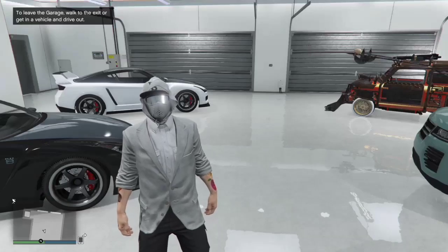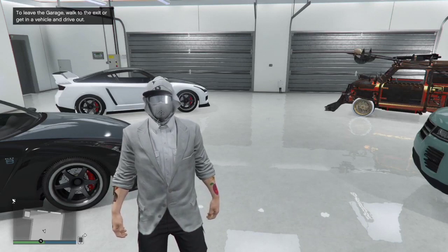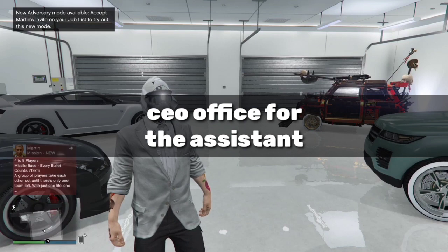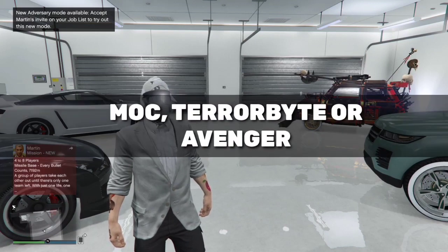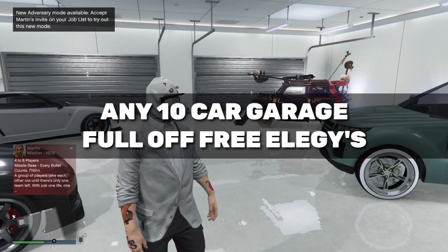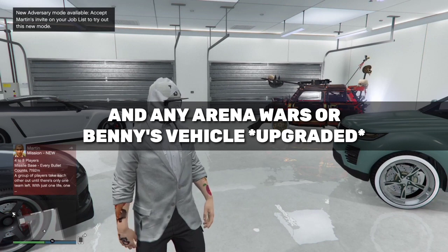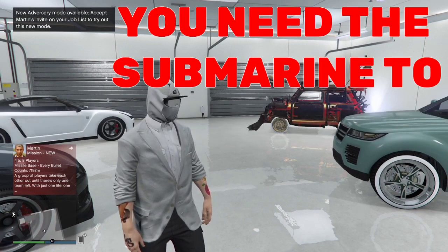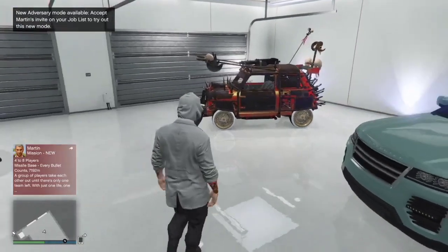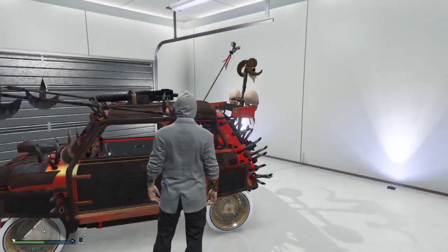Hey, what's up bros, NZG here, welcome back to the channel. Today's video we've got a GTA 5 online solo car duplication and this one is very fast. You're going to need a few requirements: a CEO office for the assistant, and either the MOC, the Terabyte, or the Avenger. You'll need a 10-car garage — make sure it's full of dupes — and leave one space for an Arena Wars ISI or a Benny's vehicle to duplicate and sell. Do not do this with supercars; you need a Benny's vehicle or Arena Wars ISI vehicle so you actually get money for the upgrades.